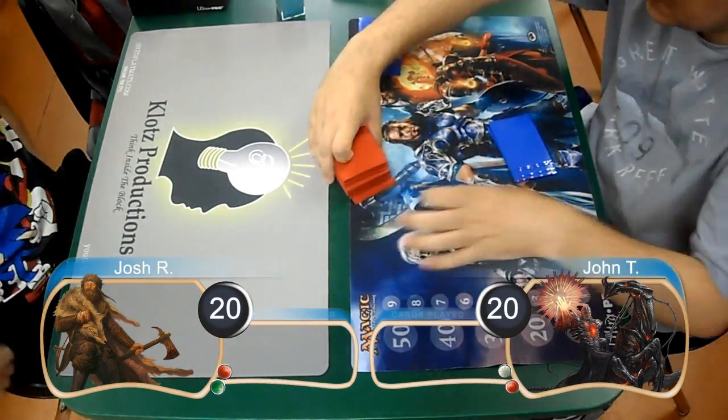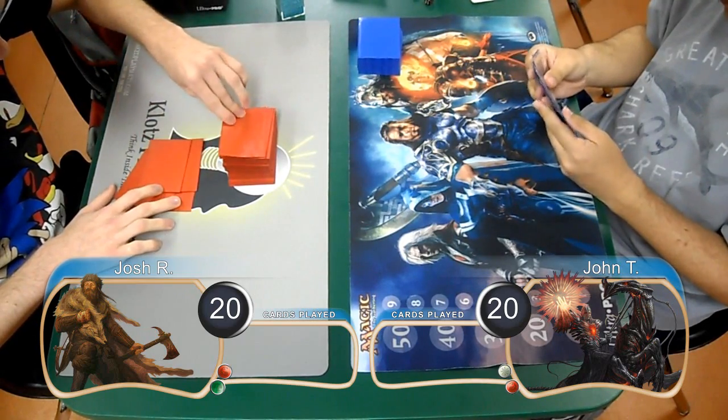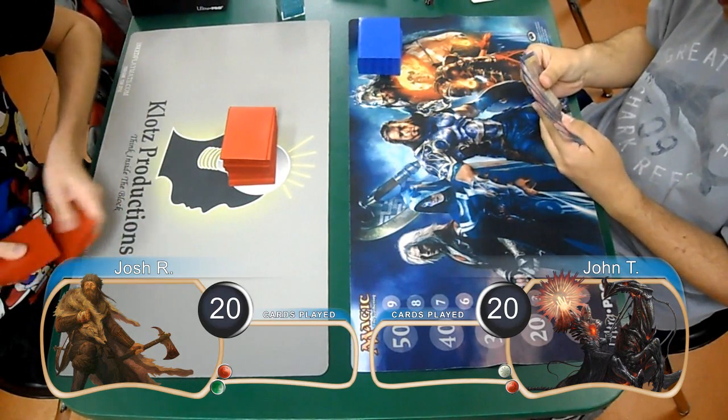This is Kevin from Klots Productions, and welcome back to another Magic the Gathering gameplay. For this match, we have Josh playing red-green aggro, and he's going up against John with red-white humans.